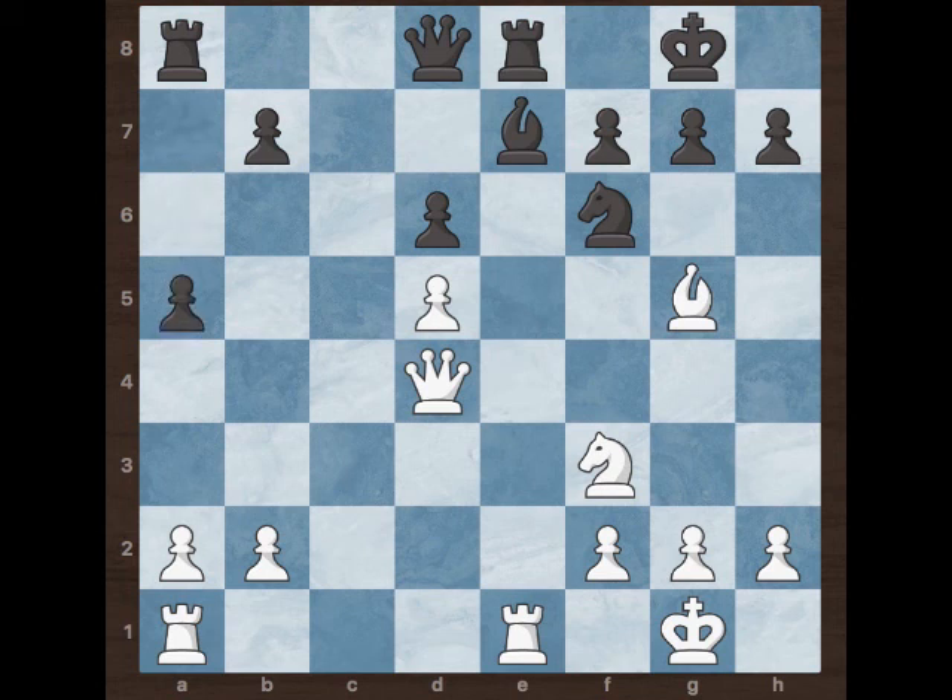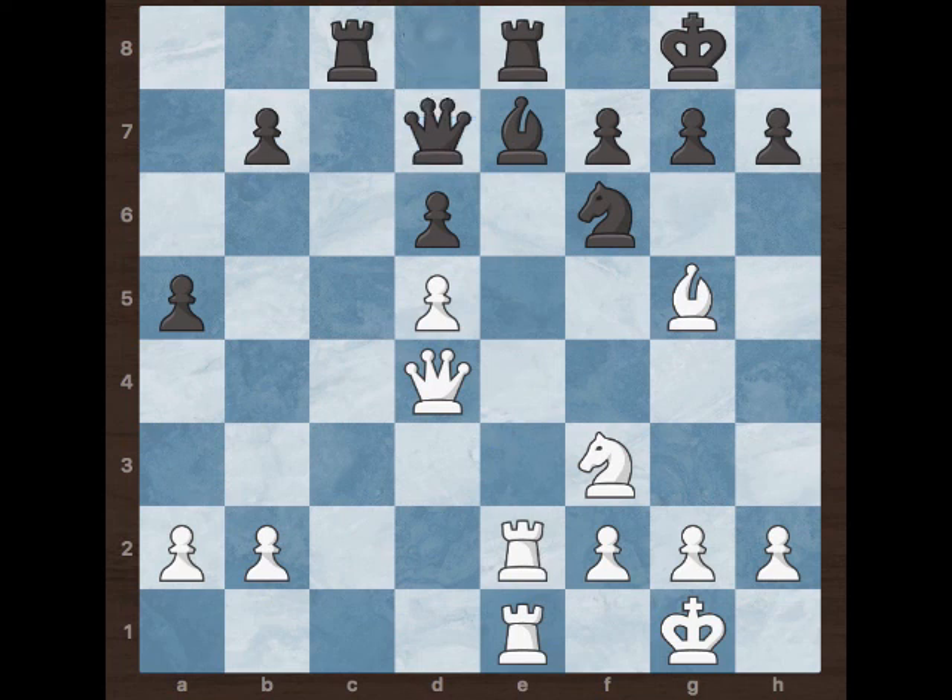Now black played a5 and white played Re2. The idea of white is to double the rooks on the e-file and put pressure on this file. Black played rook c8 and white played Rae1, putting pressure on the file. Now black played Qd7, allowing communication between the rooks.